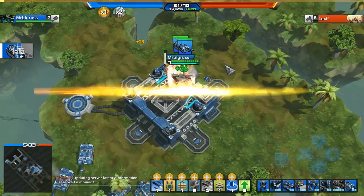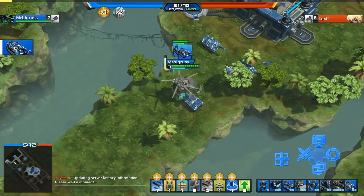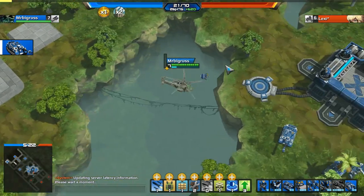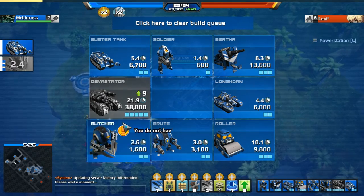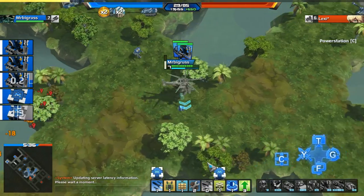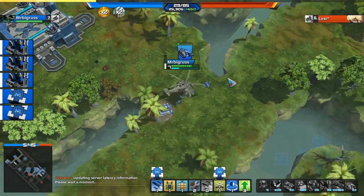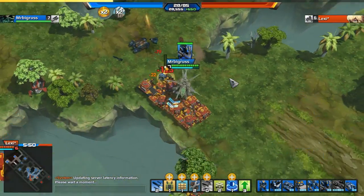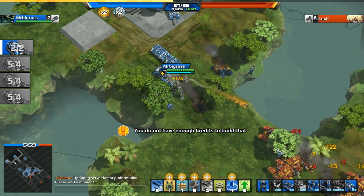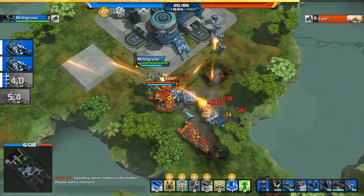Once you've captured all the outposts around his main base, after 30 seconds you'll enter a mode called dominating. If your opponent does not capture or neutralize one of your taken bases in the next 30 seconds, they will actually lose HP — so you won't even have to attack their main base. They could be turtling hard, but eventually they'll die because you've taken all the map. Alternatively, you could just go straight and attack their main base from level one, though that's risky.